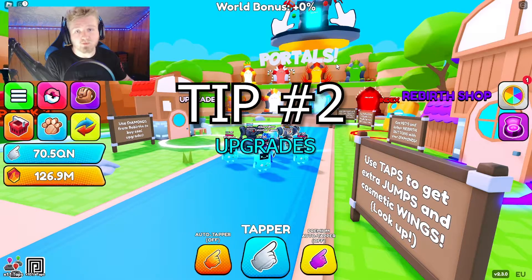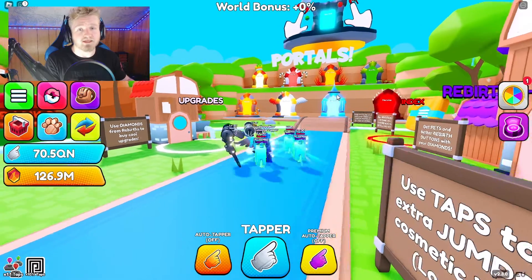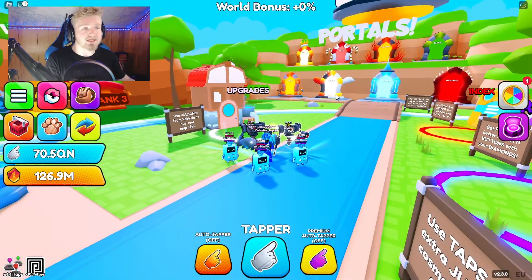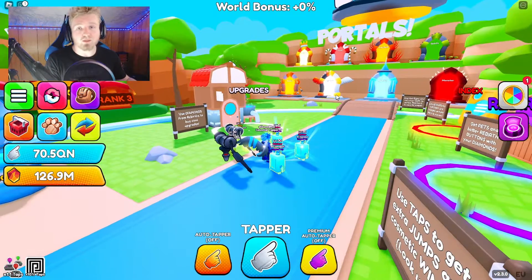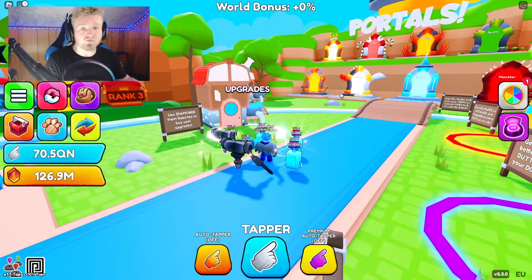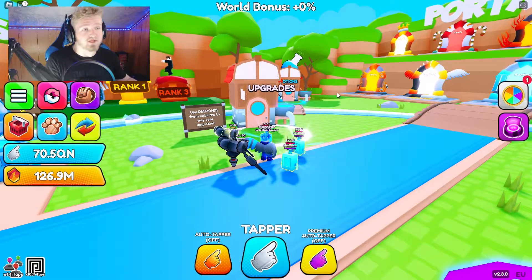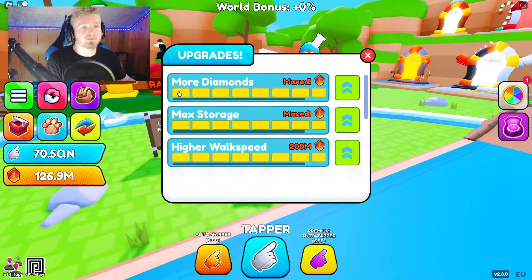The second tip is upgrades. There's an upgrade station in every portal and every world, so you'll have no problem finding it. A lot of people don't know what upgrades are, or they just come in and spend gems on anything without knowing what they're upgrading. So let's talk about the upgrades so you have a better understanding of what they do.